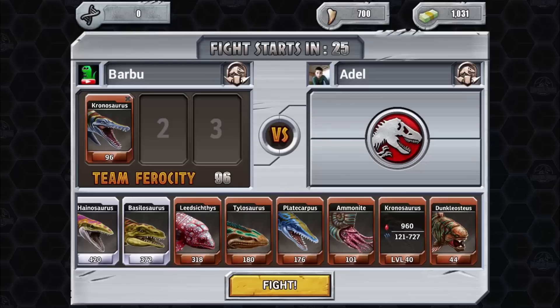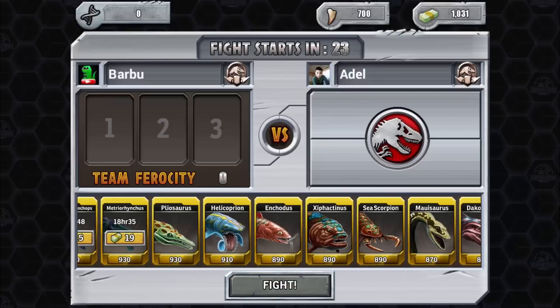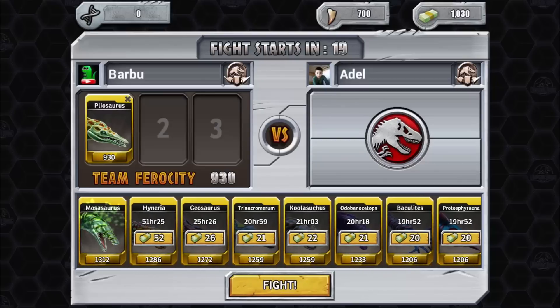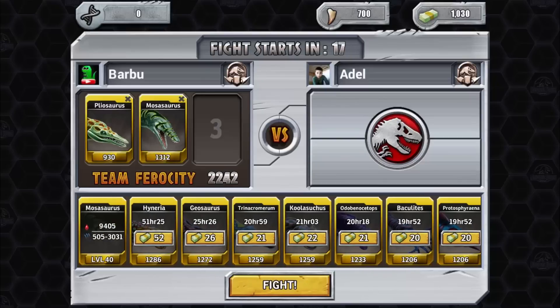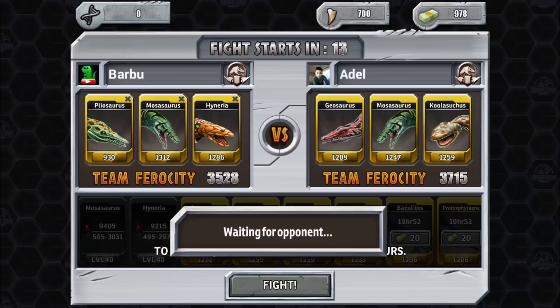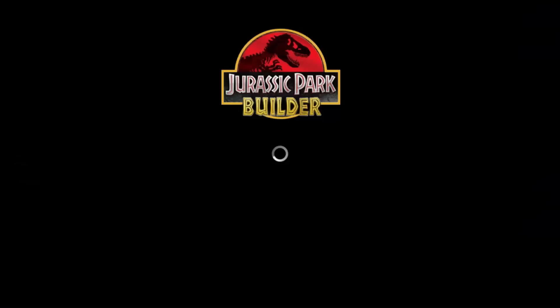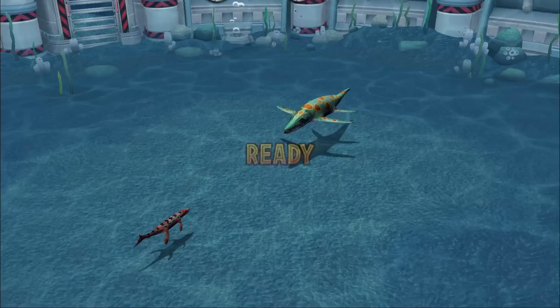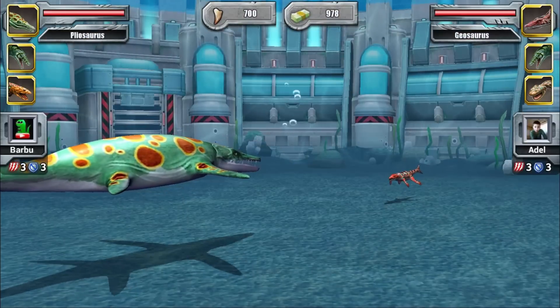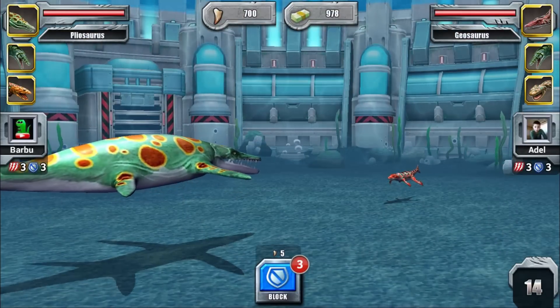Hyneria has the same animation as Chronosaurus, which is a bronze tournament creature. For the next team, I'm going with Pliosaurus, Mosasaurus — oh my god, 52 bucks to bring back Mosasaurus! Wow. We put Mosasaurus in the middle so we should win this easily, and I want to try to see Hyneria's charge attack.